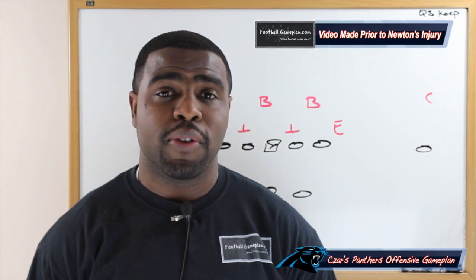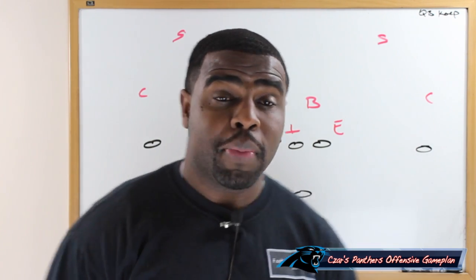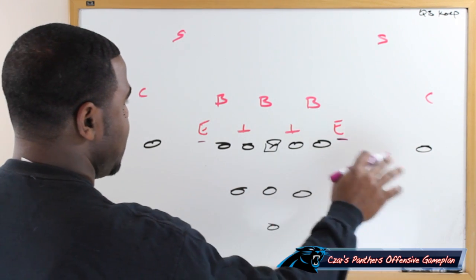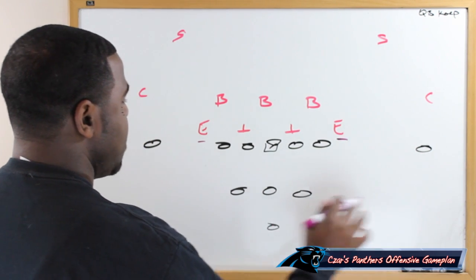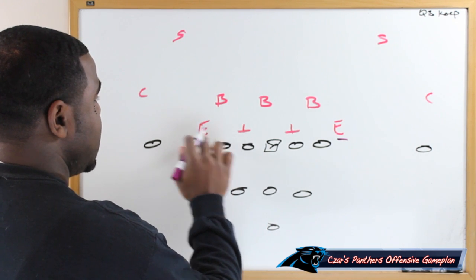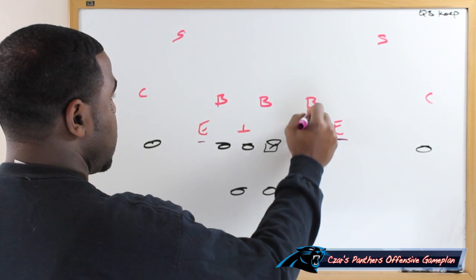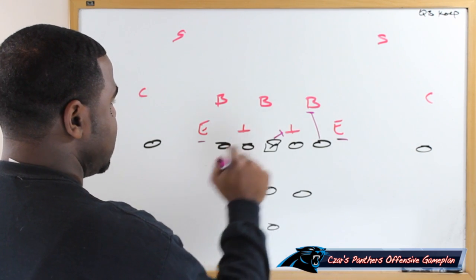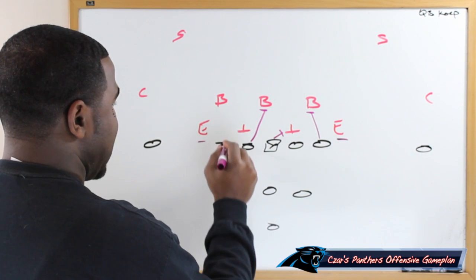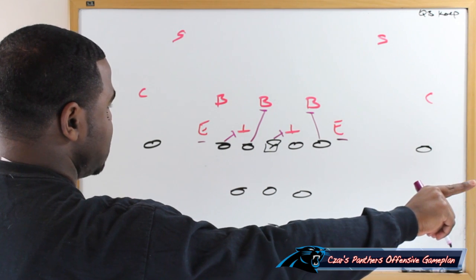I'm going to show you what they can do this week versus Tampa Bay out of a diamond formation — a predetermined quarterback keep. We're going to leave both defensive ends unblocked, because they'll get taken away by the action of the play. We're going to trap this defensive end with the backside guard. The tackle is going to work up and get the backer block, the center blocks down on the defensive tackle, the play-side guard works up to the second level to get the mike backer block.